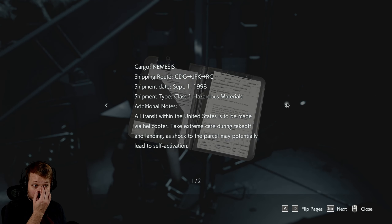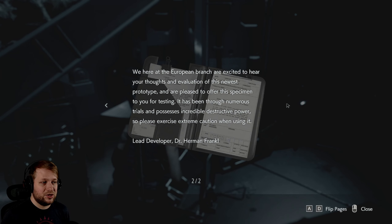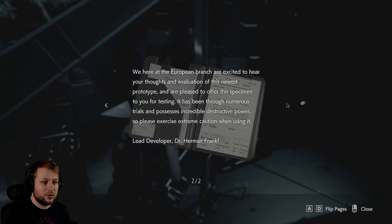Shipping notice. A lot of letters. All transit within the United States is to be made via helicopter. Take extreme care during takeoff and landing as shock to the parcel may potentially lead to self-activation. We here at the European branch are excited to hear your thoughts and evaluation of this newest prototype and are pleased to offer this specimen to you for testing. It has been through numerous trials and processes and possesses incredible destructive power.